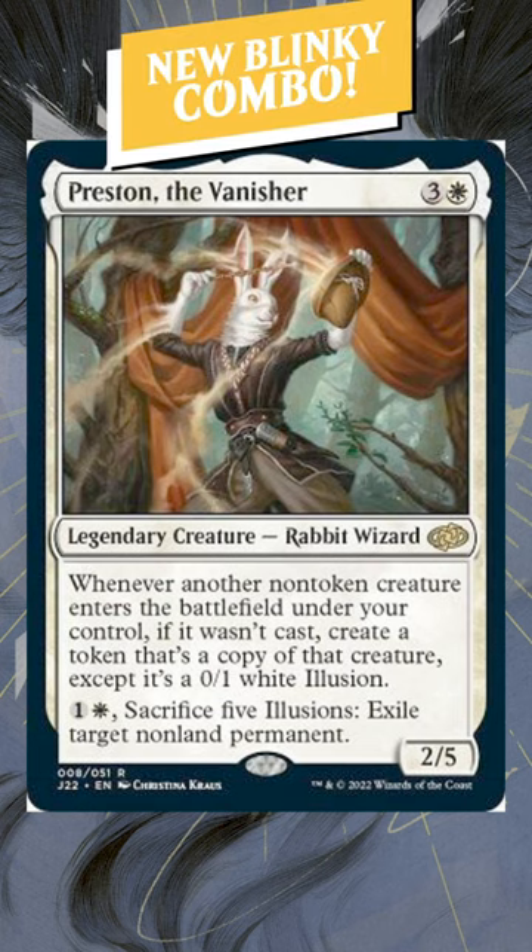This new legend from Jumpstart is a fantastic mono-white blink commander, but it also has a lot of combo potential. Preston the Vanisher is 3 and a white for a 2/5 legendary rabbit wizard. Whenever another non-token creature enters the battlefield under your control, if it wasn't cast, create a token that's a copy of that creature, except it's a 0/1 white illusion.